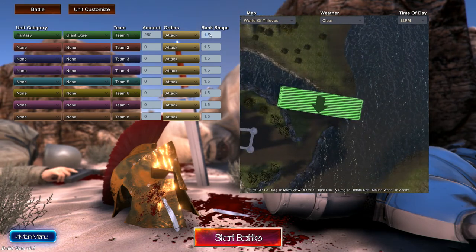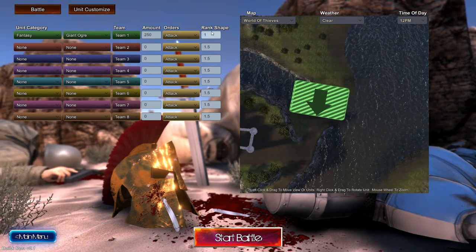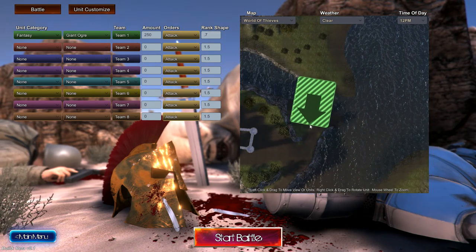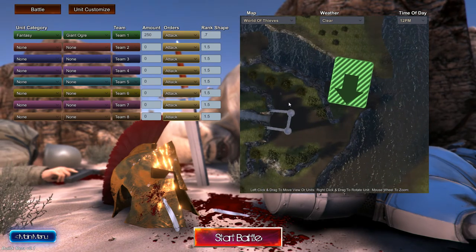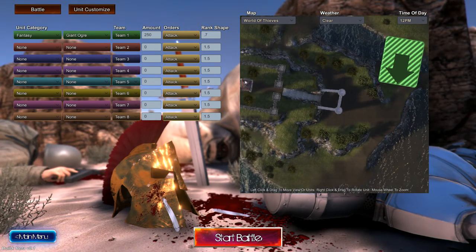If you make this smaller they will become more compact, so I want to make this like 0.7. There we go — we got 250 giant orcs that are going to be trying to attack this castle. I'm gonna put some troops down there; they're on team one and they are set to attack.